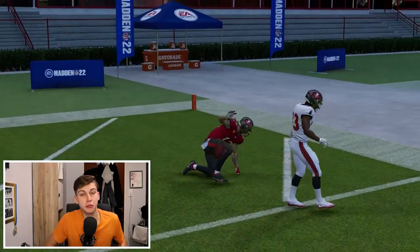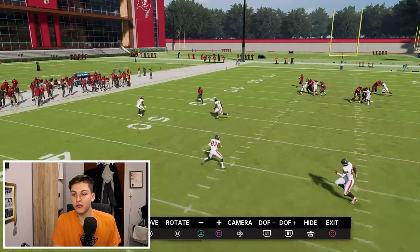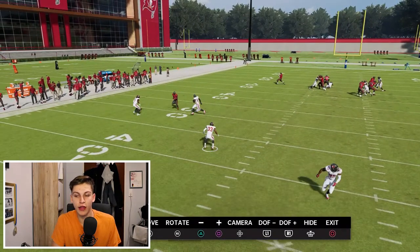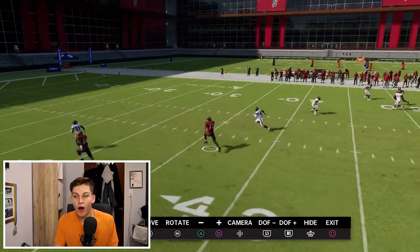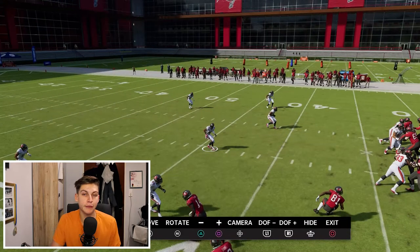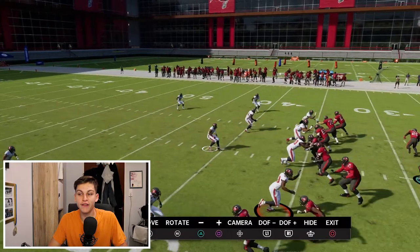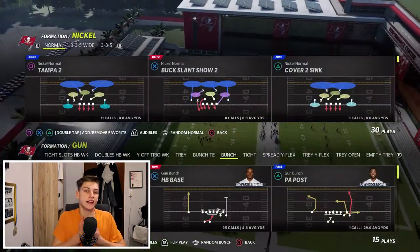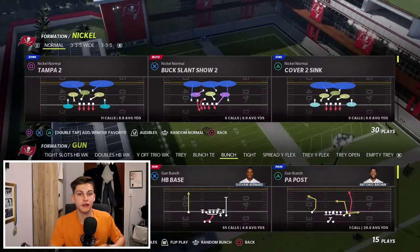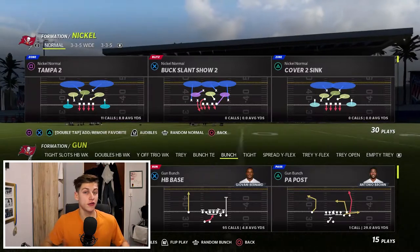The zone we're watching is the deep half on the right side. That zone reacts hard to the wheel route — it looks at it and slows down, and the post doesn't get recognized until it's too late. The mid-read zone drops back extremely far — about 35 yards from the line of scrimmage — which is wild. When people use zone drops, that tells the defender to stick at a yard line, taking away the mid-read's matching capability and making the post much more open.